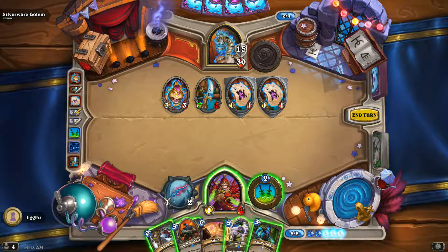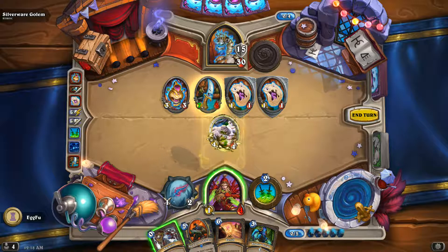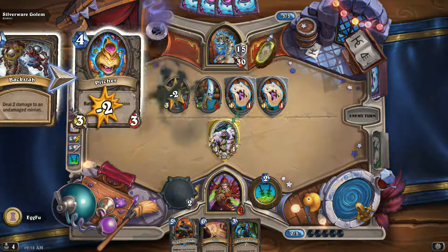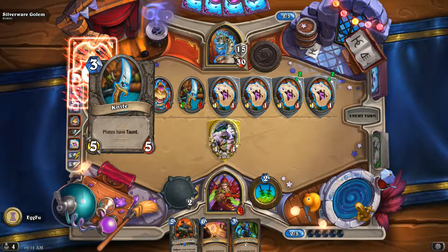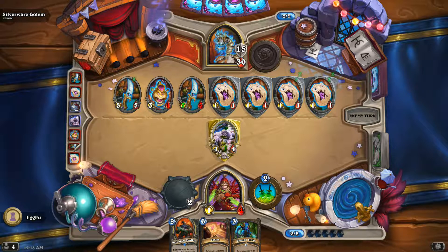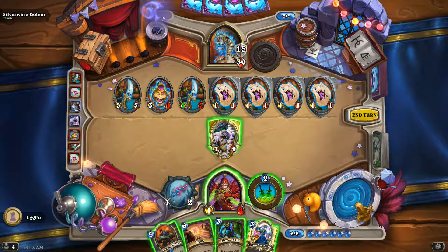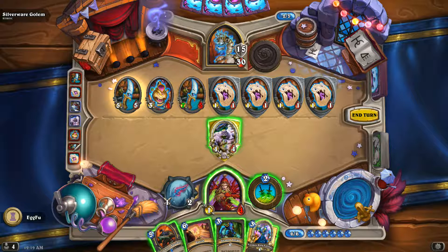We're going to suit up right here. This is going to be really hard. I can't even shadow strike him. This is gross. Normally, I want to save backstab for cups, since they are such a lethal presence. But in this case, I really got no choice.